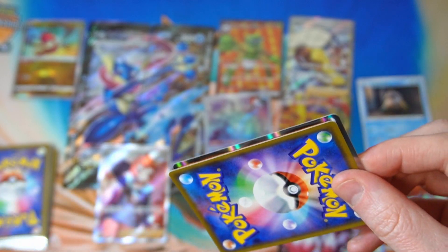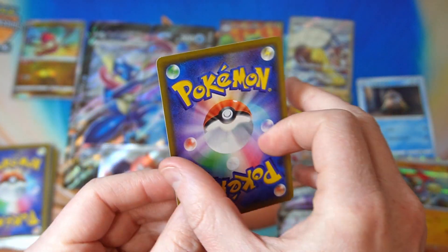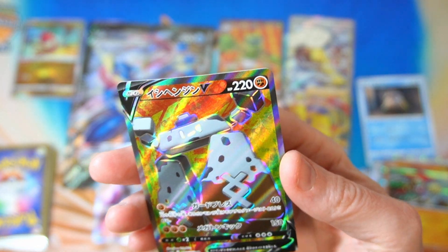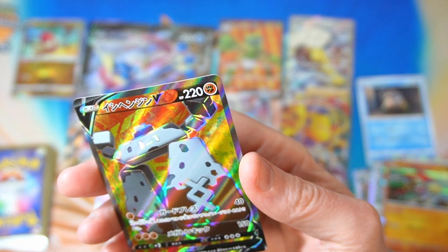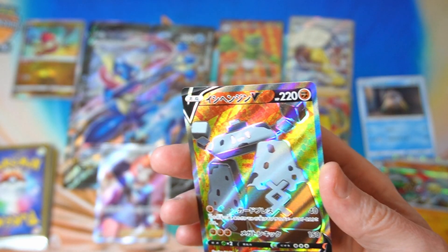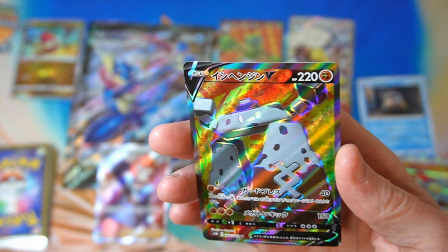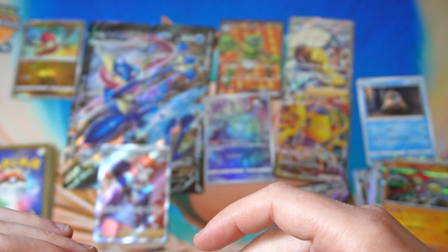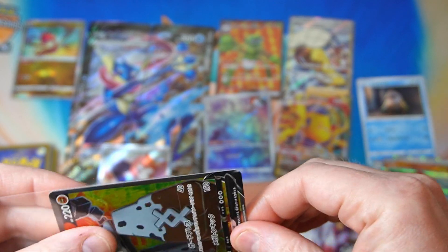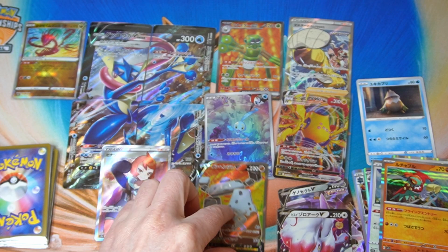Next one. We got Hawlucha. Stonjourner. A little bit older — Sword and Shield base set. Stonjourner V. We'll take it. A few years old now — 2019, actually. It is kind of old now.